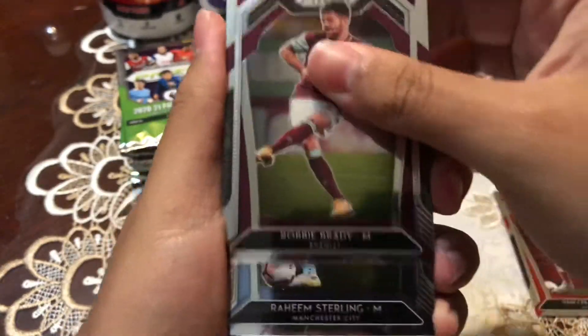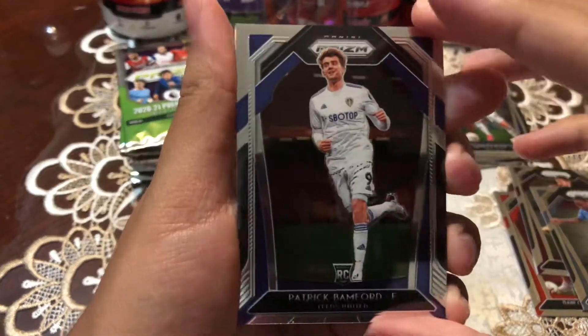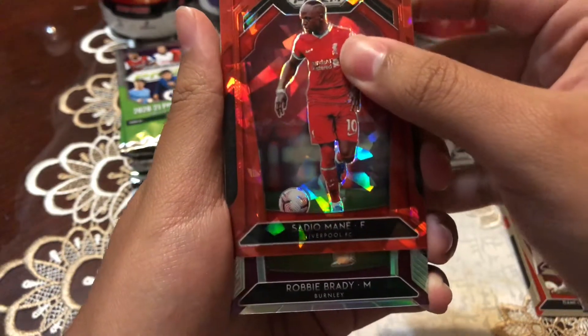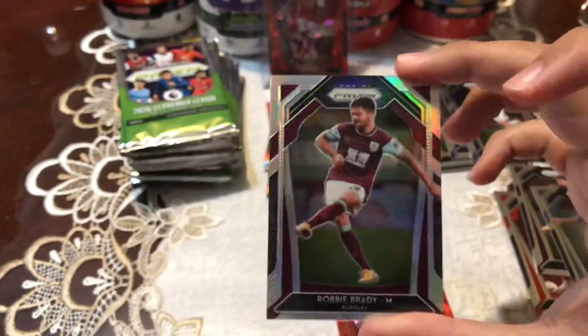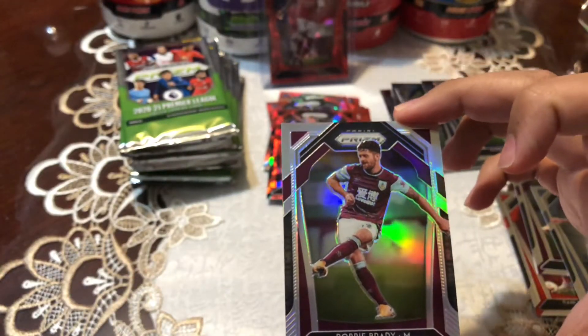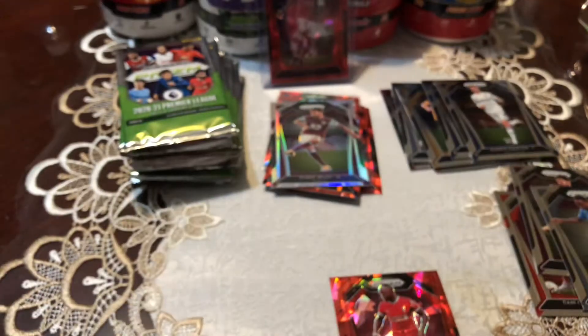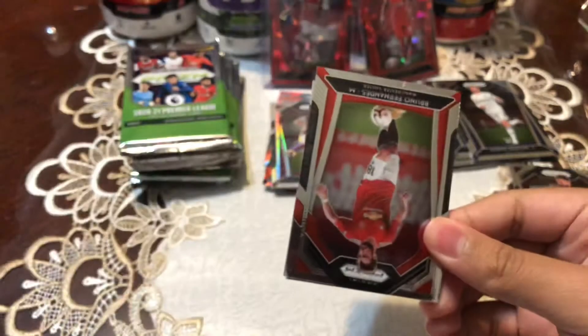We got a Robbie Brady, Raheem Sterling, Patrick Bamford who's a rookie card, Sadio Mane — let's go! Adding to the Liverpool collection. And our first prism — a Robbie Brady — is our first silver prism, nice. I'm already beyond excited with this box guys. We got a Saka Red Ice, a Mane Red Ice — my Liverpool collection is going to look real nice soon.